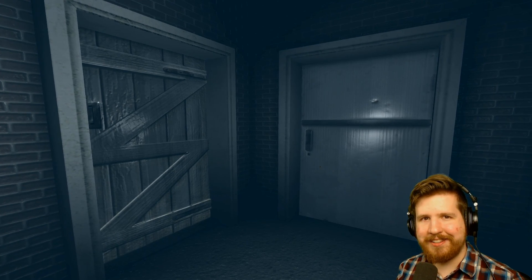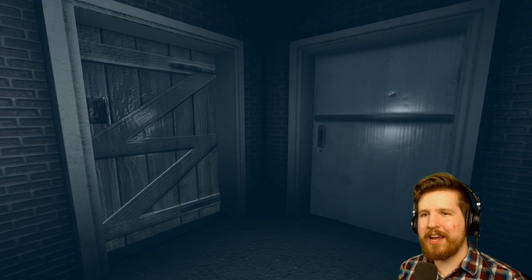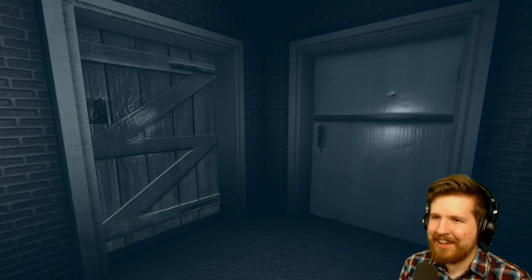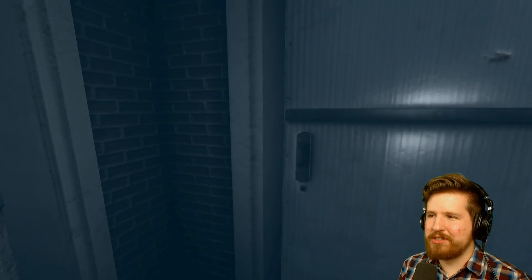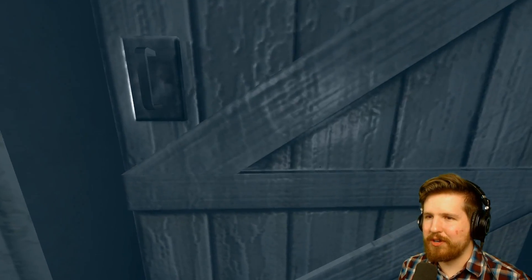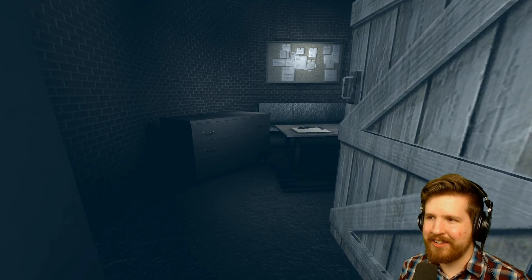There's a fridge door in the doorway. Was it an accident? Did the developer pick up door.asset and just assume it was a regular door, but instead it was fridge door.asset? This is already off to a rough start.